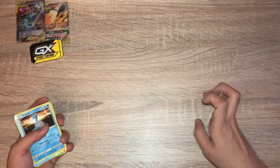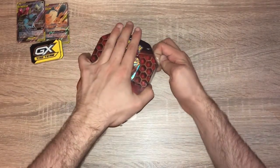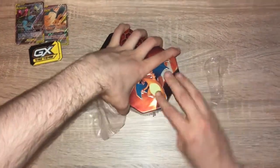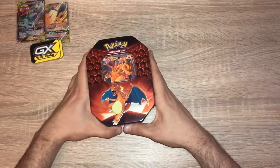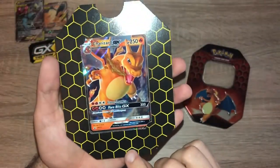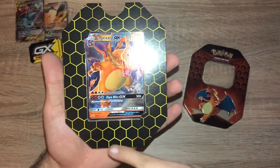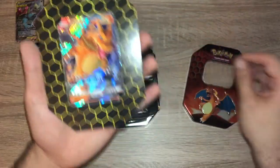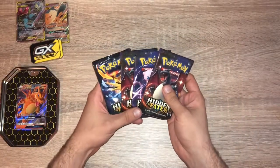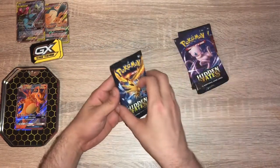Now we will open up Hidden Fates — here's the big one. Let's see how good condition this Charizard is. I'm not going to pull the Charizard out. The centering is questionable at best. Top is poor compared to the bottom — the left to right is fine, but the bottom is just way too heavy. I have two Charizards, a Mew, and the birds — Zapdos, Moltres, and Articuno. We will start with Mew.